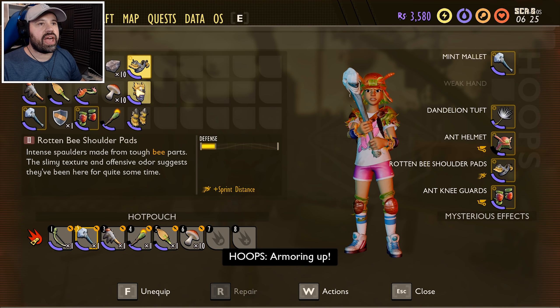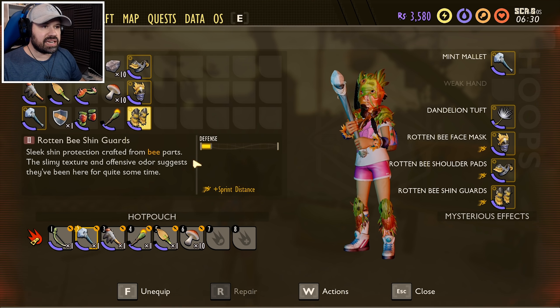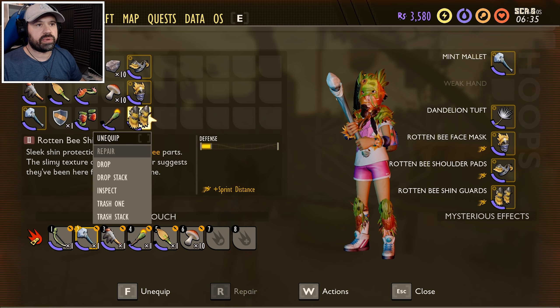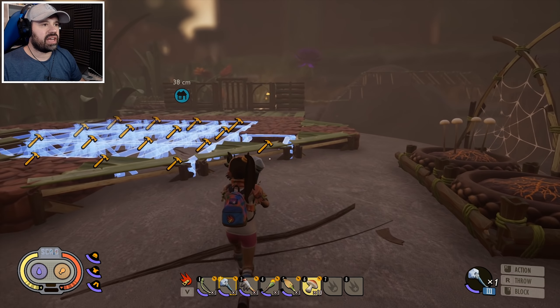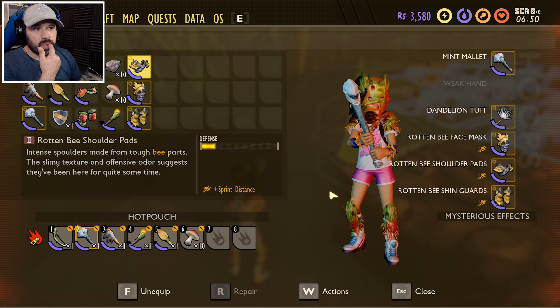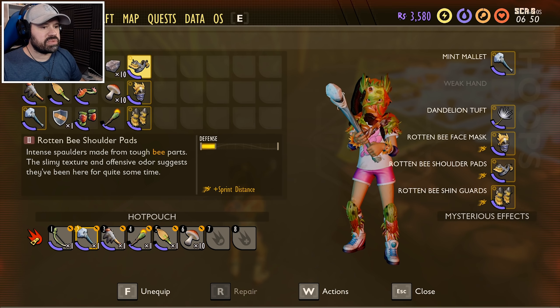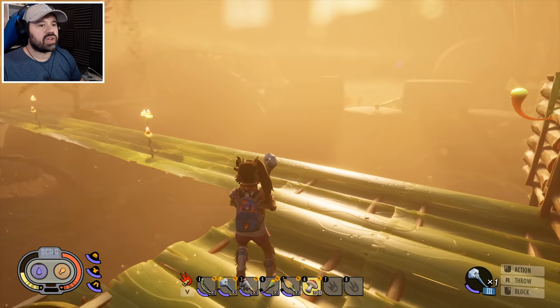We have the rotten bee shoulders, rotten bee face mask, and rotten bee shin guards — that is amazing! We have a full set of bee armor now. I love the helmet, I love the way that looks. Let's check out the armor stats — can we repair it? No, we don't have the materials to repair it. But it gives us a mysterious effect. It seems I might be using stamina slower with this on — sprint distance goes up which makes sense. But the mysterious effect I'm not entirely sure about — it might just be the sprint distance increase.